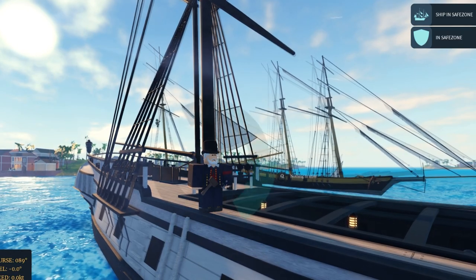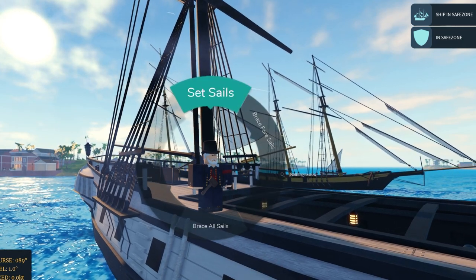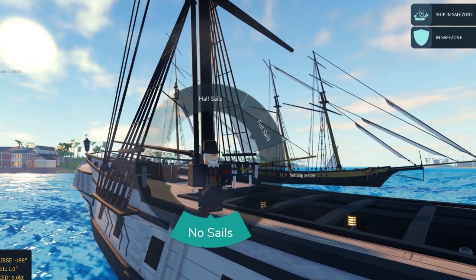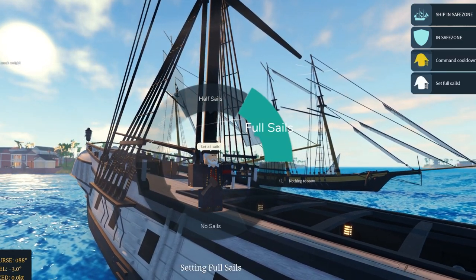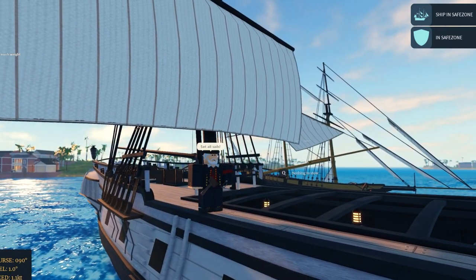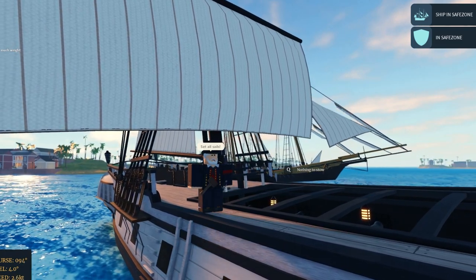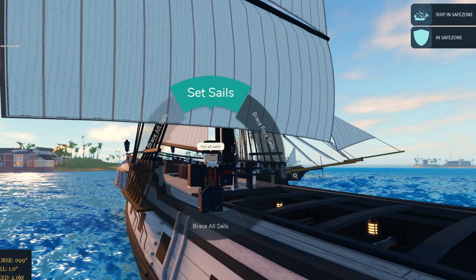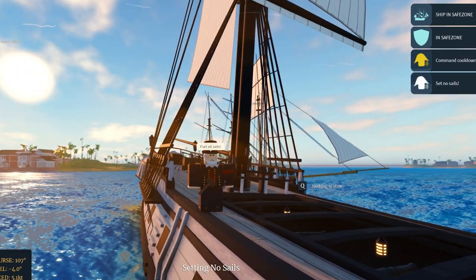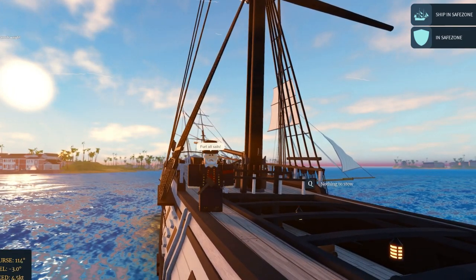Now that we've spawned on our ship, it's time to go over the very basics of sailing. If you hold V, you can set your sails to half sails, full sails, or no sails. I'm setting it to full sails here to demonstrate — your sails will come down and you'll gain speed as you're being pushed by the wind. There's a short cooldown period between commands. Setting no sails will furl them, which helps you brake when turning into port, as anchors haven't been fully fledged out yet.